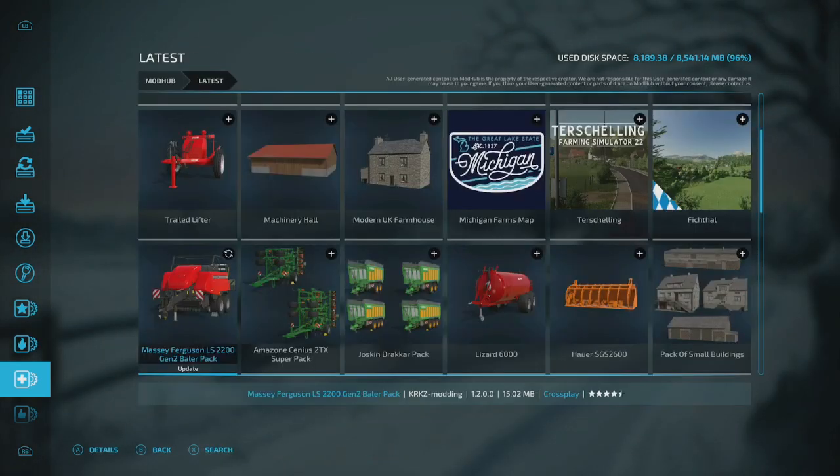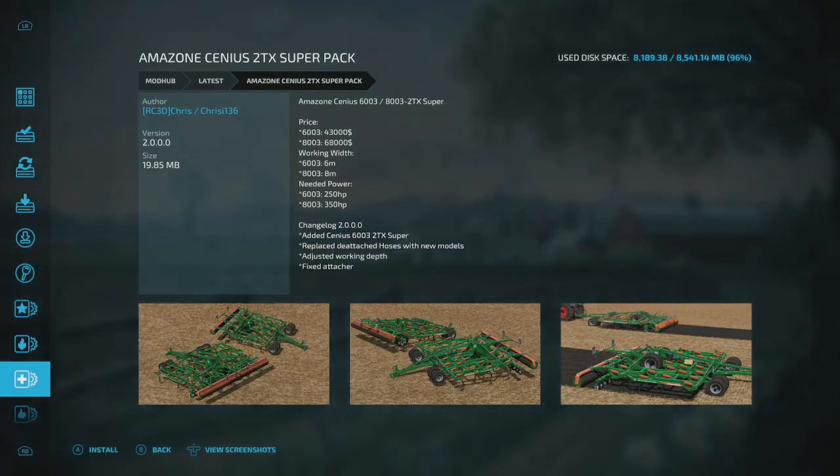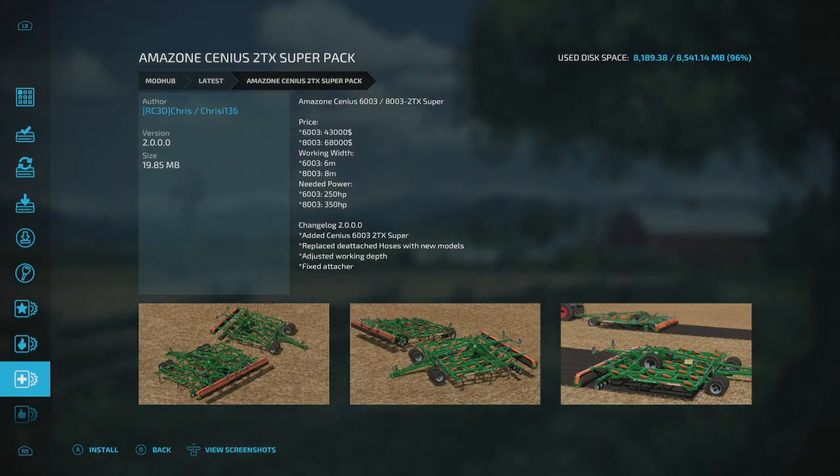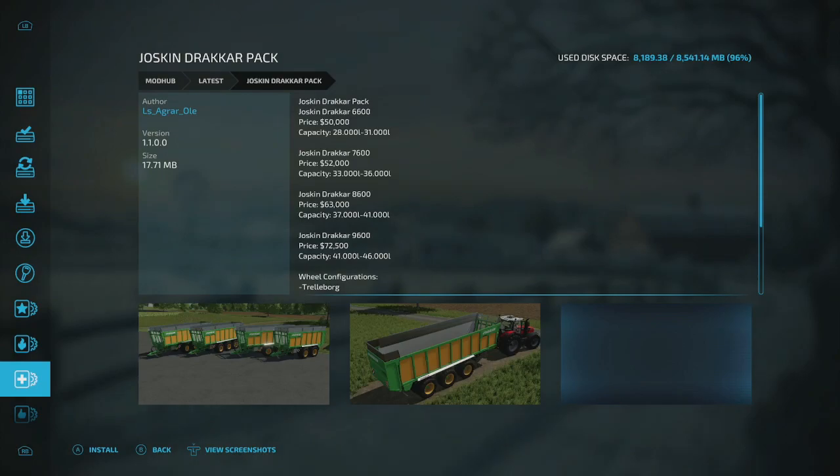The Amazon Census TX Super Pack has an update — authors RC 3D and Chris E136. The changelog shows they added the Census 603 2X Super in six meters, which is a 250-horsepower unit. They also replaced detachable hoses with new models, adjusted working depth, and fixed the attacher. Update it to use that.